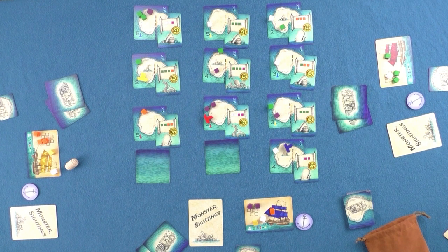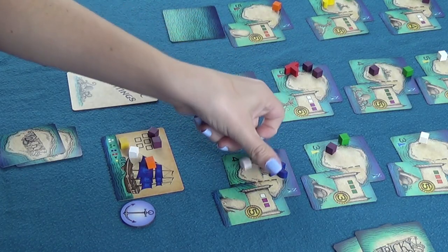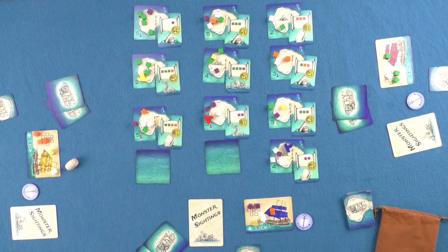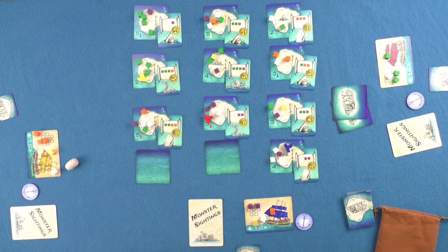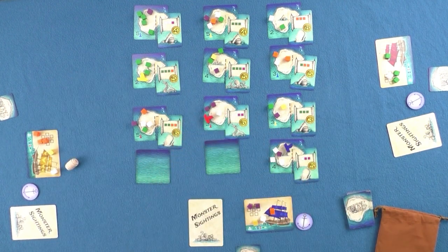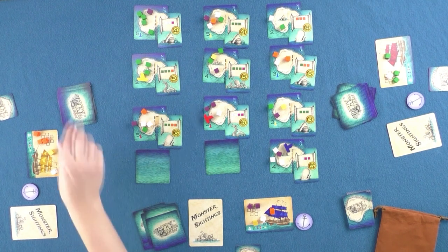Before beginning the next round, all the islands are replenished with enough goods from the draw bag to equal the number in the bottom left corner, just like the first round. It's okay if cubes are already present on the island as they count towards the number of goods needed to replenish. Next, all of the navigation cards are gathered up and shuffled, and eight cards are dealt to all players again, just like in the previous round. After navigation cards are dealt to players, the new round may begin with the new leader playing a navigation card to lead the hand.